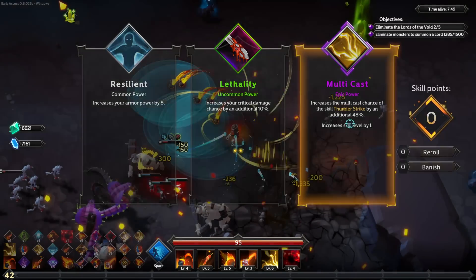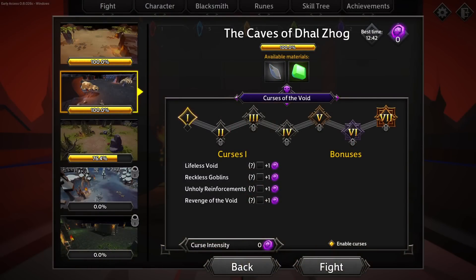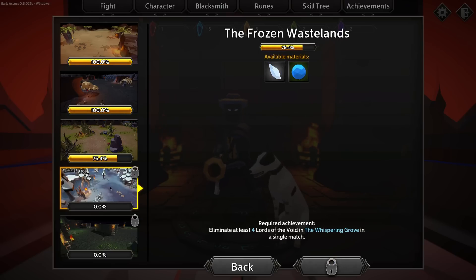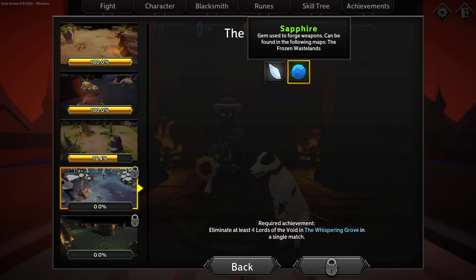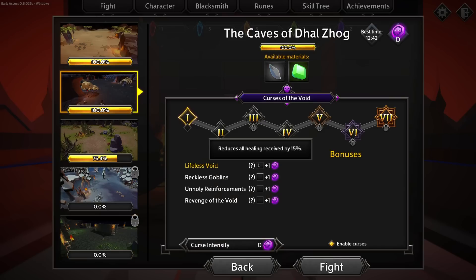Then we have the maps. When we're ready to go, we pick our character and then pick a map we want to play on. Each of them has different environments and different monsters that spawn in. Moreover, each map drops a particular type of resource, so if you're looking for something specific it's important to note which map you're playing on. After you fully complete a map for the first time, you'll unlock harder versions of it where you can activate curses, which provide difficulty modifiers to keep the game interesting in the face of your ever-increasing power.